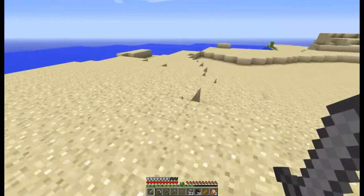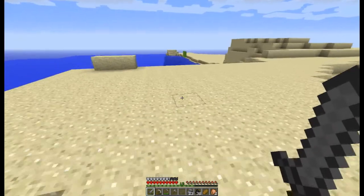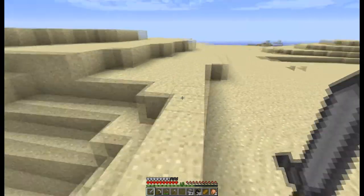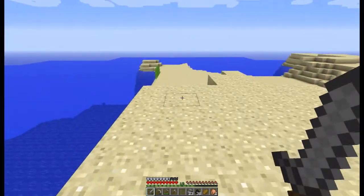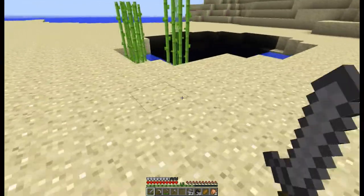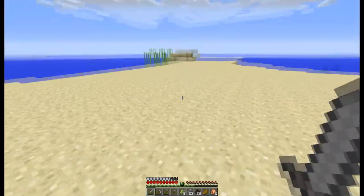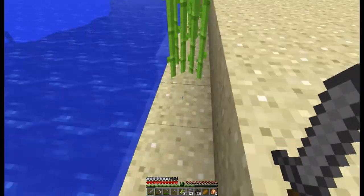Oh, there's some sugar cane over there! It's over there, Jack — sugar cane. What is that, daddy? It's sugar cane — you make paper out of it. That's not paper though, but that's sugar cane — but you make paper out of sugar cane. Yeah, you probably have to — yes, it's my sword.